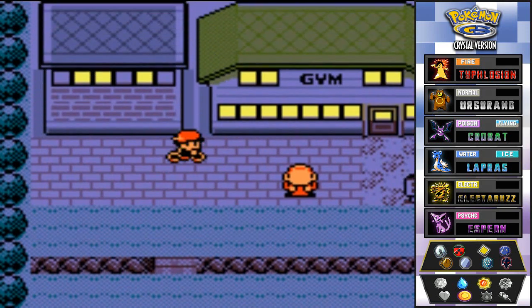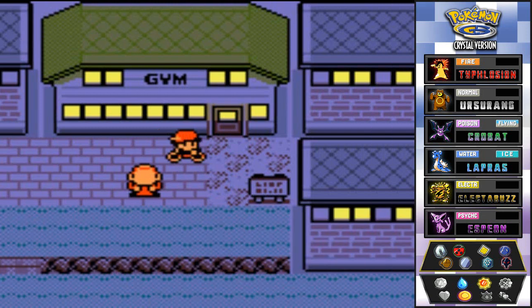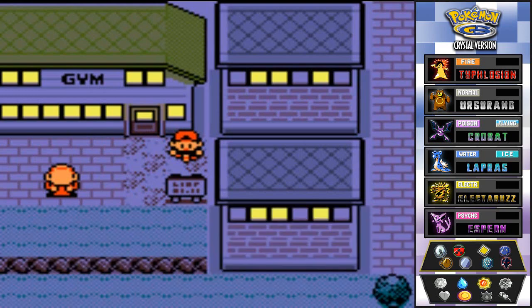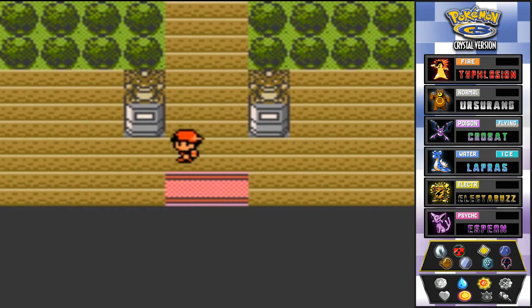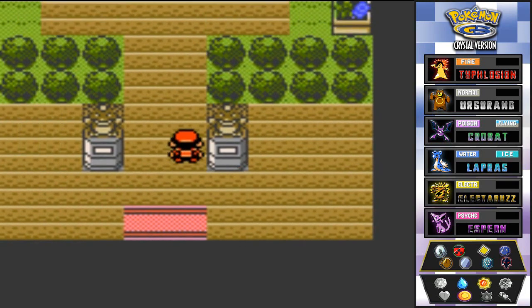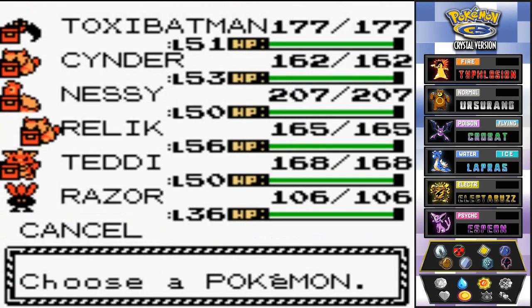The Celadon City Pokémon Gym — and gym leader Erica, the nature-loving princess. The sign outside says only girls are allowed. Unfortunately our guy who believed in us isn't here because no guys allowed. It is time to start using Cinder.